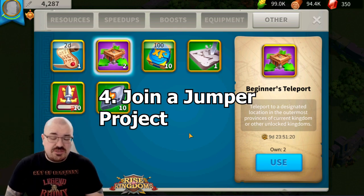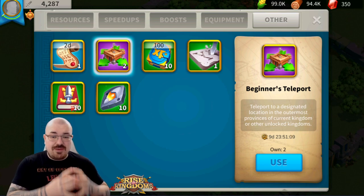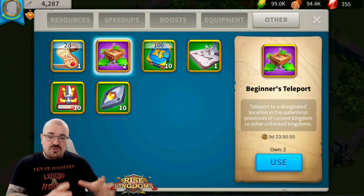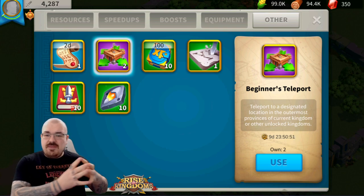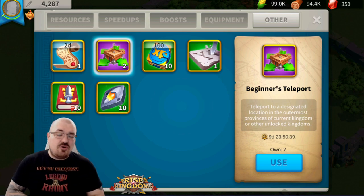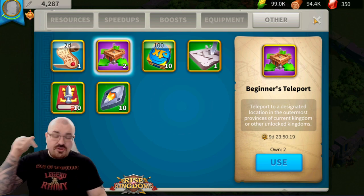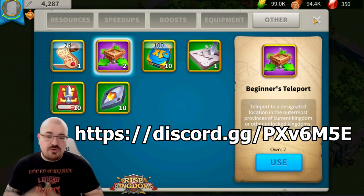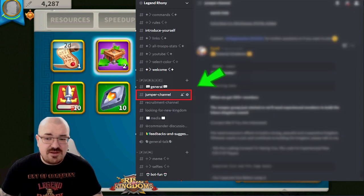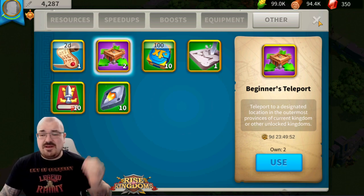Step number four: it's very important that you try to join a jumper project. A jumper project is a group of very well-coordinated players — 100, 200, 300 or more — all going at the same time to one of these very new kingdoms, developing there, and trying to conquer it so they can have their own politics, their own kingdom, and start working on KvKs and future events. You can find a jumper project in the description of this video via a Discord link, or check my Discord's dedicated jumper project channel.